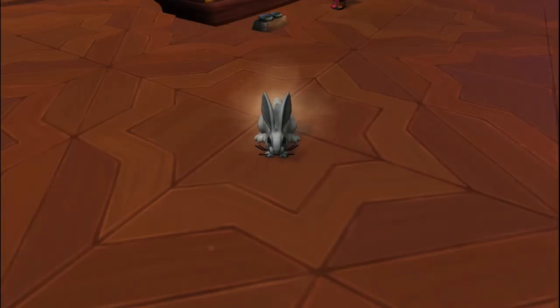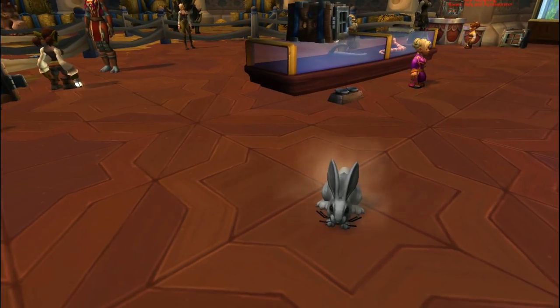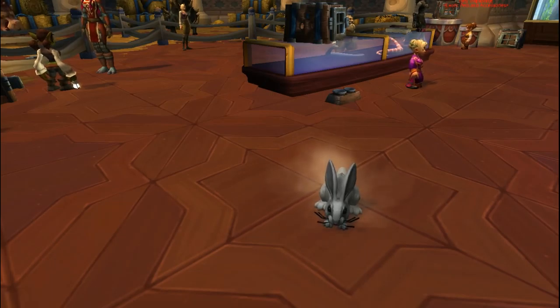At number 6 we have the Dust Bunny, which can spawn from a dusty rug found in four locations in Dalaran. You have to go to one of these locations: the counter behind Briani's shop, the upper level of the barbershop, on Alliance side inside Greyfang Enclave behind the Paladin portal, or on Horde side outside the Filthy Animal on top of the sewer grate.